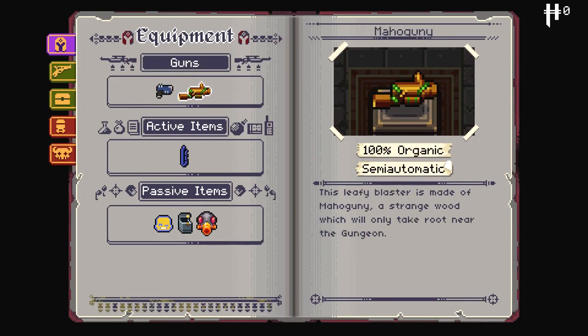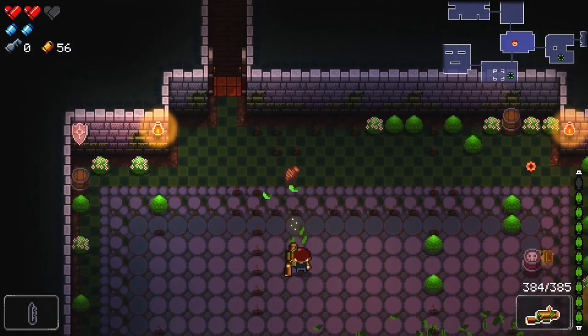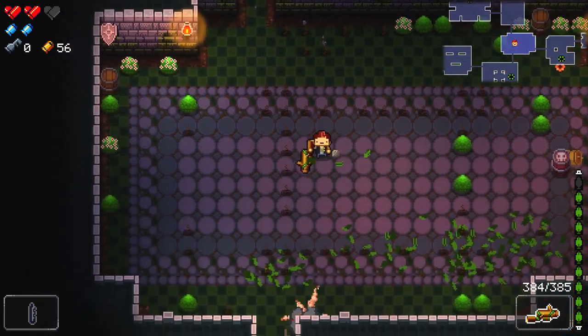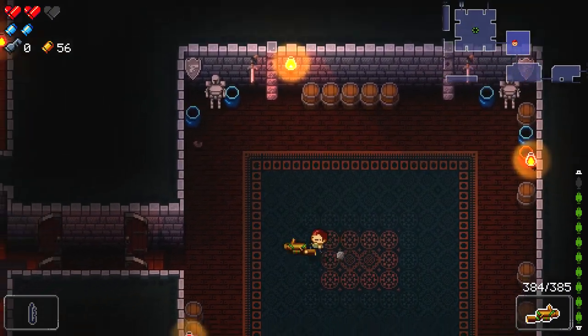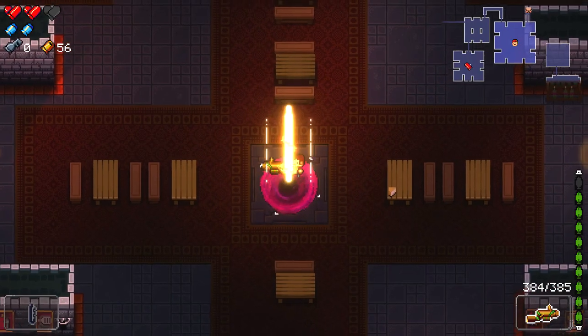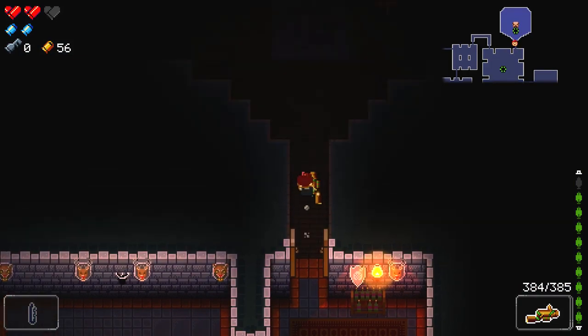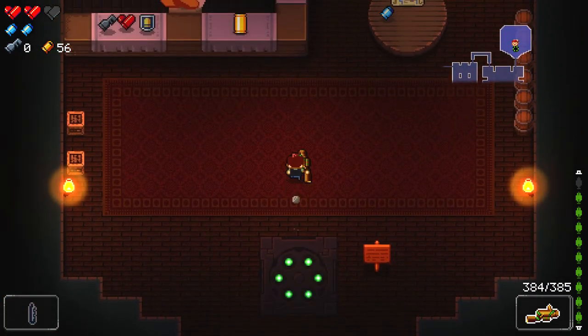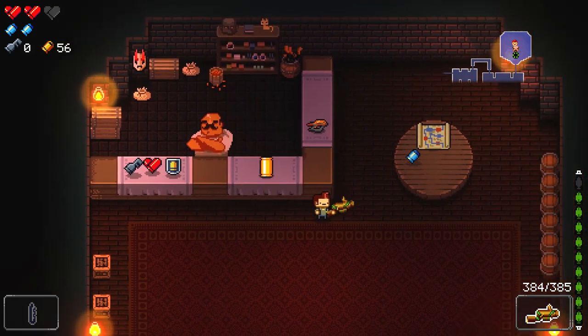This gun is called Mahogany — it's 100% organic. It fires pine cones which then explode, and also fires two tiny leaves in addition to that, which believe it or not do affect enemies. It's essentially a grenade launcher, just with pine cones. What's not to love?